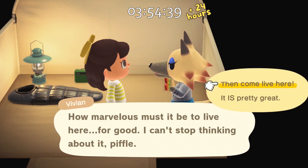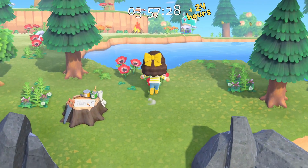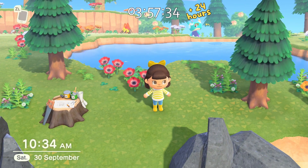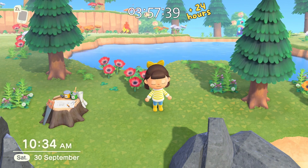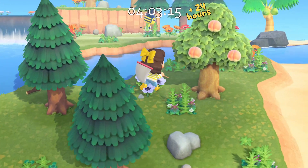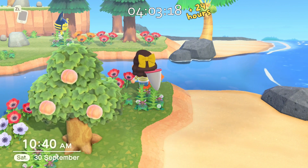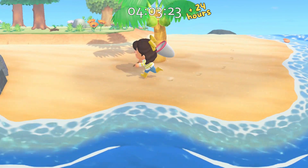It was kind of rude honestly. I ended up getting a Nook Mile ticket and going to a mystery island. I found Azalea and really considered inviting her to move to the island but I didn't — I'm not sure why. So I grabbed two more tickets and found Hans, and then I found Anka. I absolutely love her but she doesn't fit the theme of this island, so I unfortunately had to leave her behind.